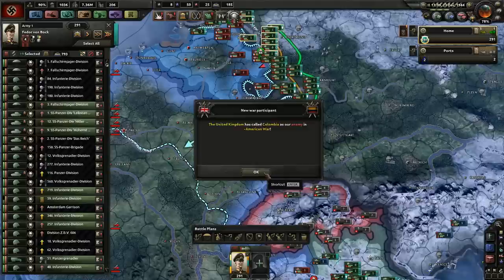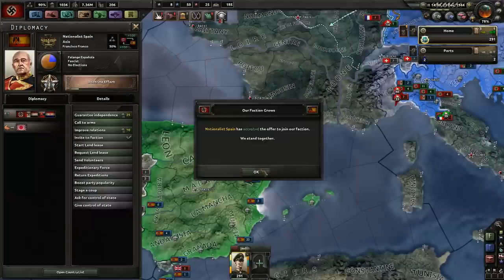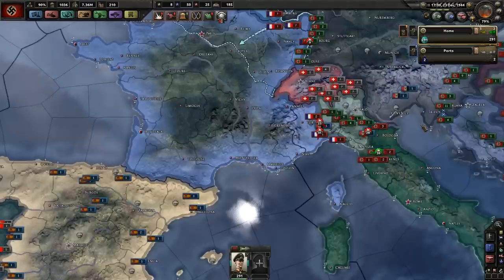Let's see if we're being called in. We can invite to faction — Nationalist Spain. Yeah, that'll muck them up a bit. Call to arms. Come on Nationalist Spain, screw them up from southern France — that would be great if they could pull that off.